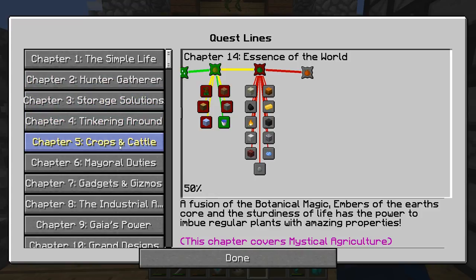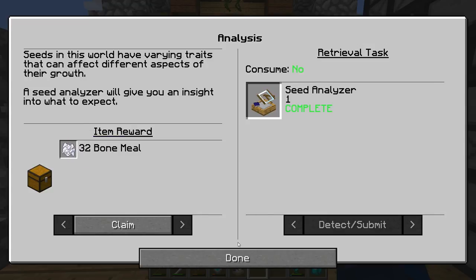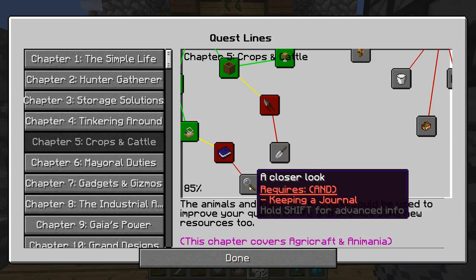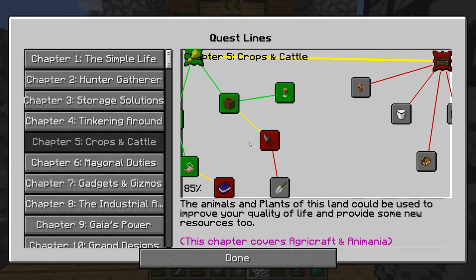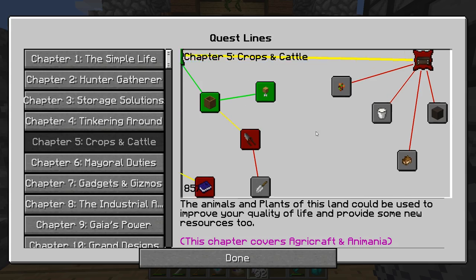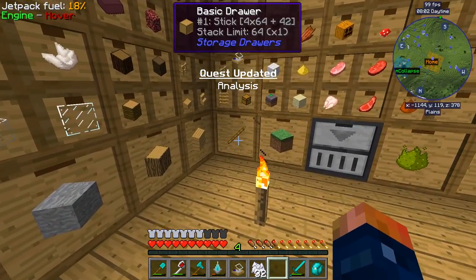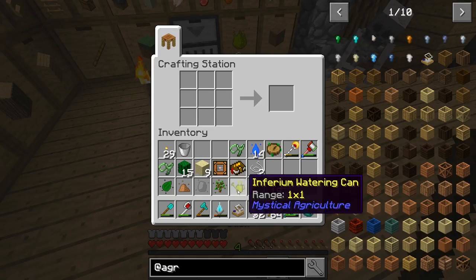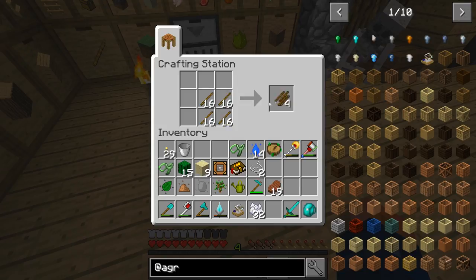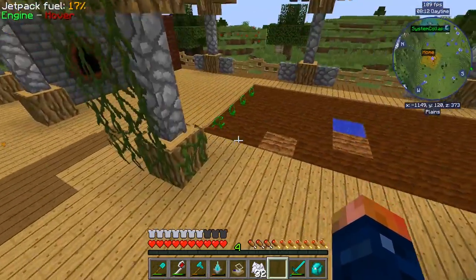I don't think with the crops I have to worry about the rake or anything like that. I think this will be fine, but we do need a bunch of crop sticks to even think about getting started with AgriCraft. So we can make our crop sticks now. The crop sticks do have a weird texture to me — they seem weird.